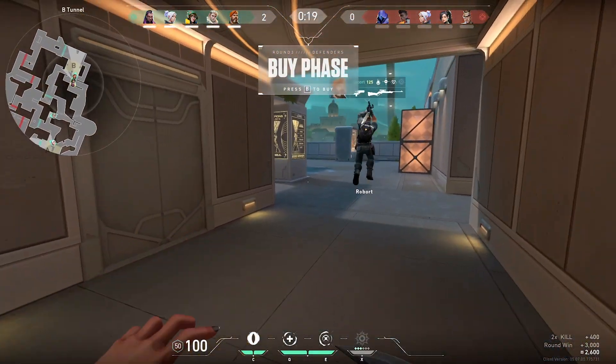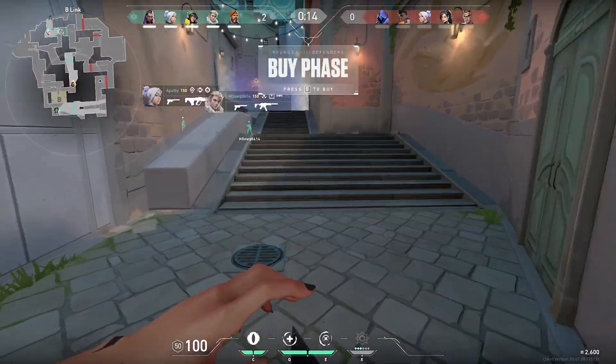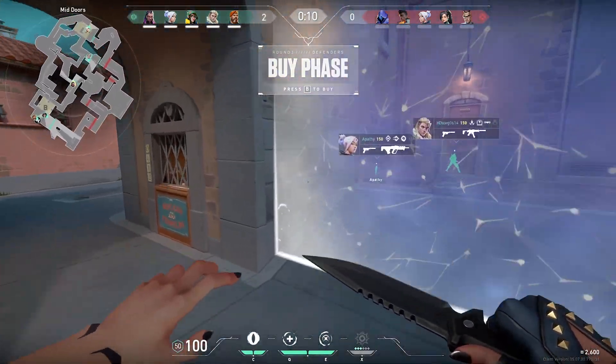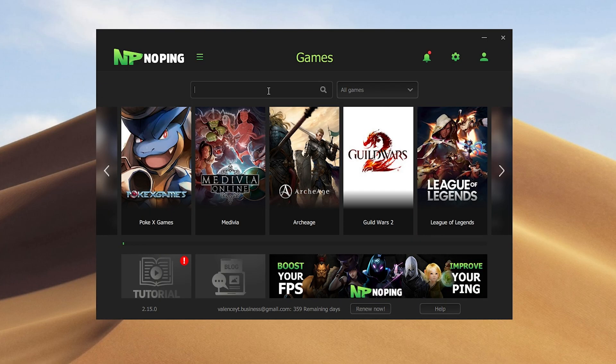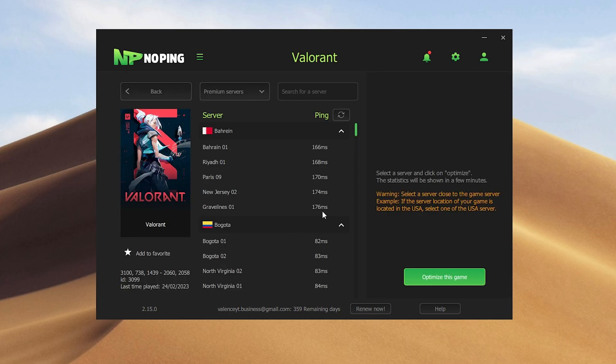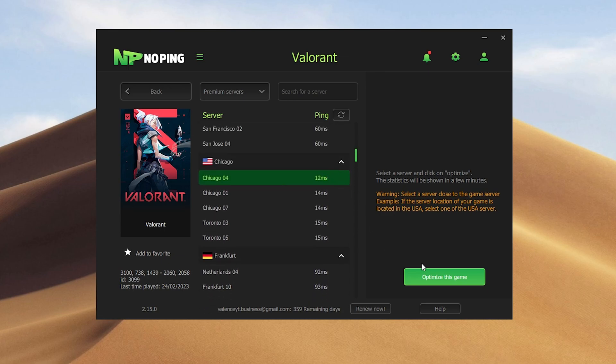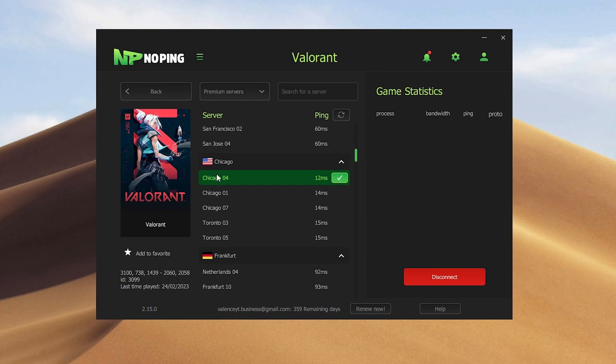Now for the bonus section: if you're in a country where the game servers are blocked or your IP has been banned from the servers, there's a quick fix you can do to get back into your matches today. To unblock your IP, first search up the game you want to play — in this case, Valorant. Then select the server, going through the exact same settings as lowering your ping. Find the server with the lowest ping, select it, and click Optimize This Game. You'll be connected to the server with a different IP, so you should be unbanned from the servers.